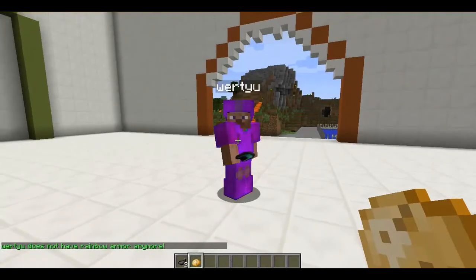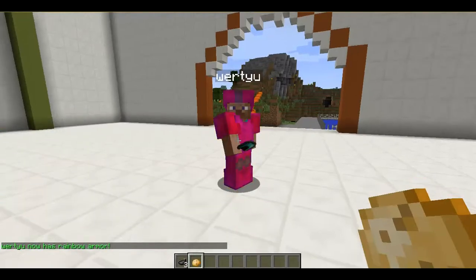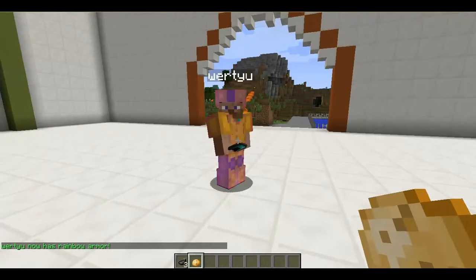This is what you type: you type in slash rainbow and then the player's name, and then they get rainbow armor. That's it.